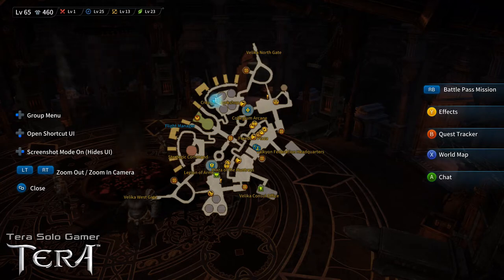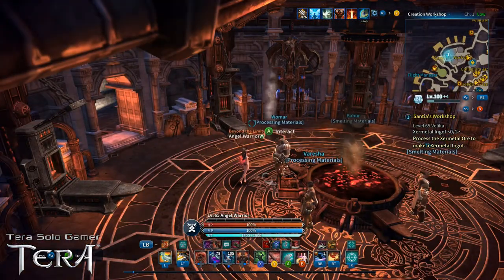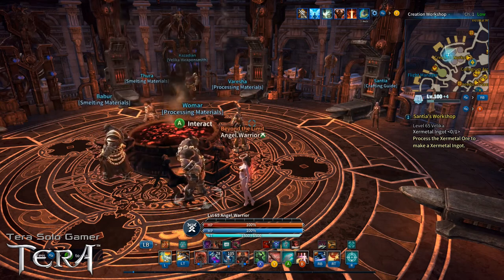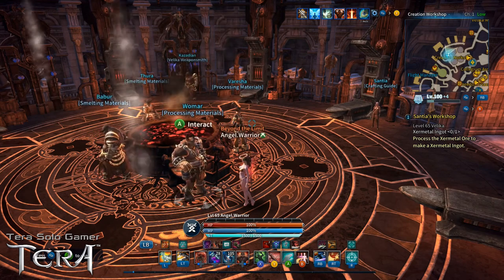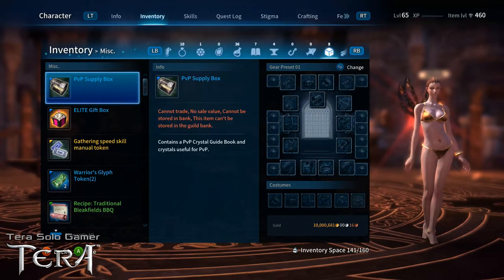You can craft no matter where you're standing as long as you have all the materials in your inventory: the design already learned, the craft kits, and the ores or whatever you're processing. The best place to buy craft kits is one of the workshop areas in one of the capital cities. There are a few specialty merchants in some larger non-capital cities, but I normally just go to a capital city. I usually keep extras in my bank because I tend to buy too many by mistake.